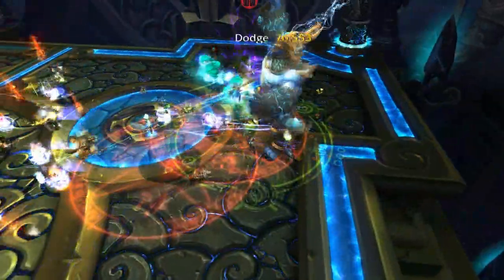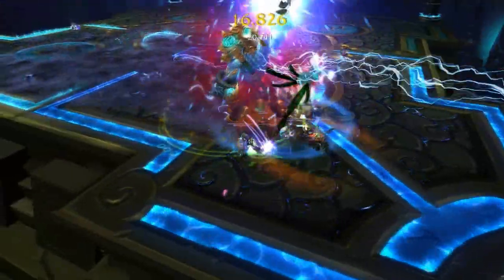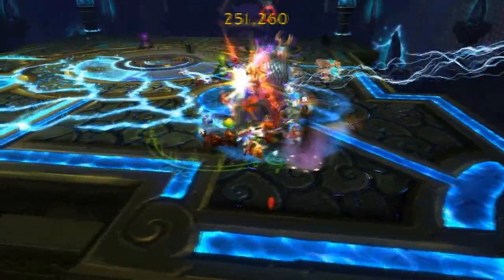Lightning Whip will deal damage in an area on the platform. This hits quite hard and needs to be avoided. After impact, the attack will also leave Lightning on the ground which will deal decent damage to people who walk over them. You are actually able to hop over these.